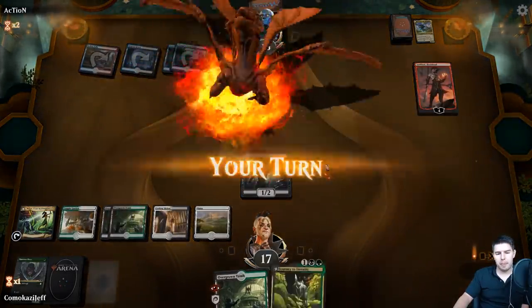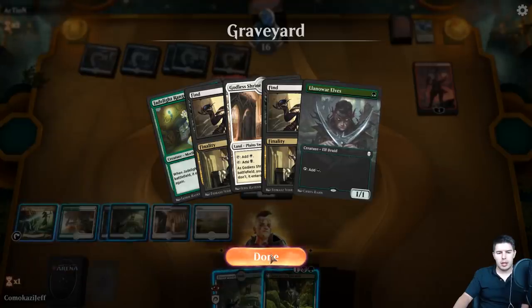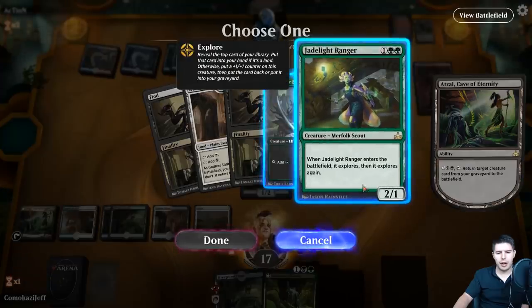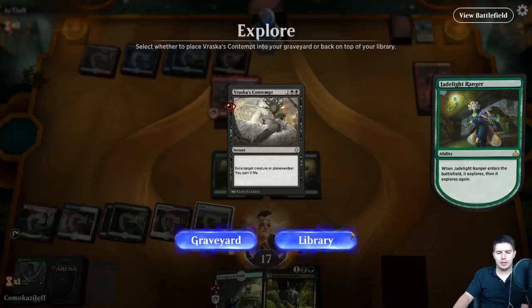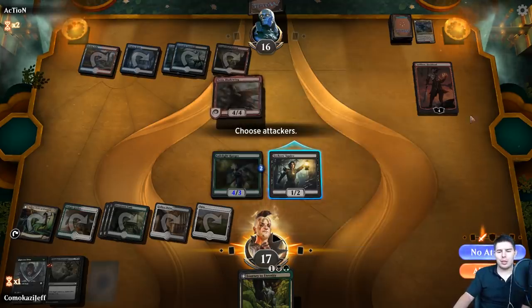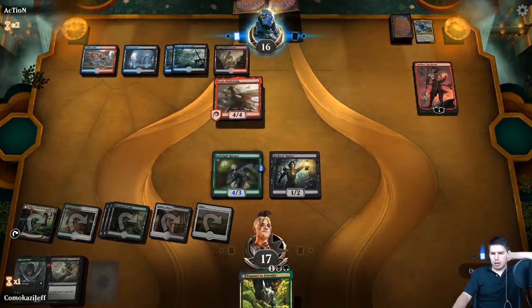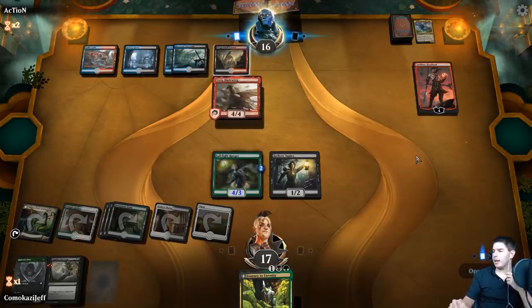Vraska's Bladewing - another Journey, pretty terrible for us. I think we just need a Jade Light to turn through our deck. Jade Light Ranger - Vraska's Contempt is an answer, keep it on Library. Overgrown Tomb tapped. We could swing in just to get this into the graveyard - it's not really useful for us out here at the moment, but we'll say no attacks. It is something that could pressure down this Sarkhan.